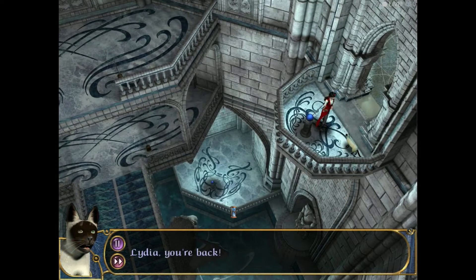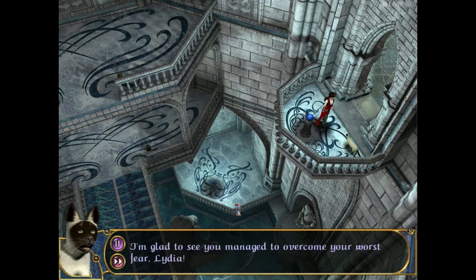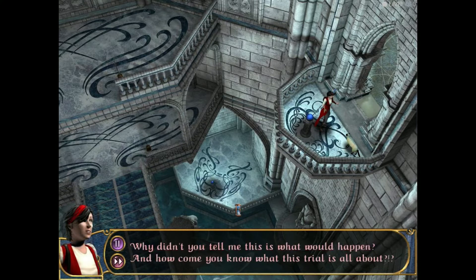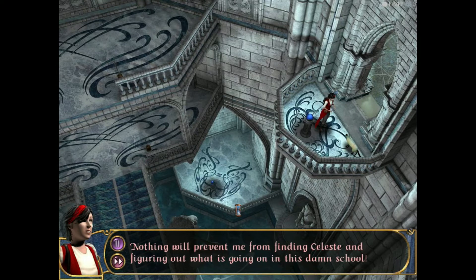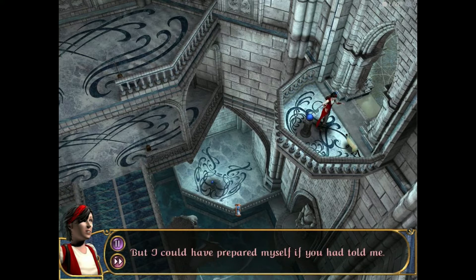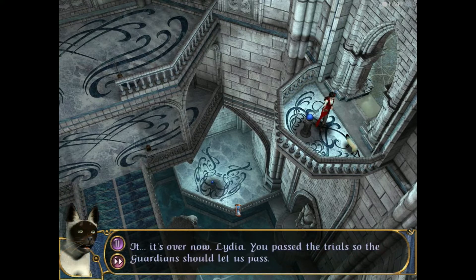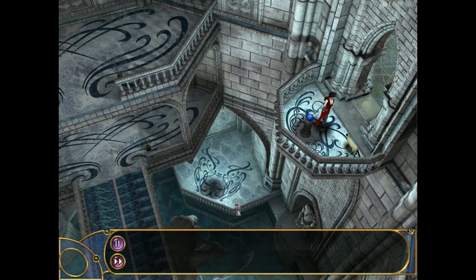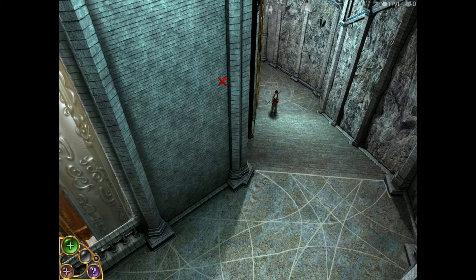Faced my biggest fear? Lydia, you're back! Why did you leave me, Zack? I didn't — I was by your side all the time, but you couldn't see me. The candidate who passes this trial has to do it on their own. I'm glad to see you managed to overcome your worst fear, Lydia. Why didn't you tell me this is what would happen? The Guardian told us — I didn't want to make you remember it in case you changed your mind. Nothing will prevent me from finding Celeste and figuring out what is going on in this school. I found myself back years ago when my house was on fire, but this time Nathaniel didn't come to save me. I was all by myself. It's over now, Lydia — you passed the trial, so the Guardian should let us pass.